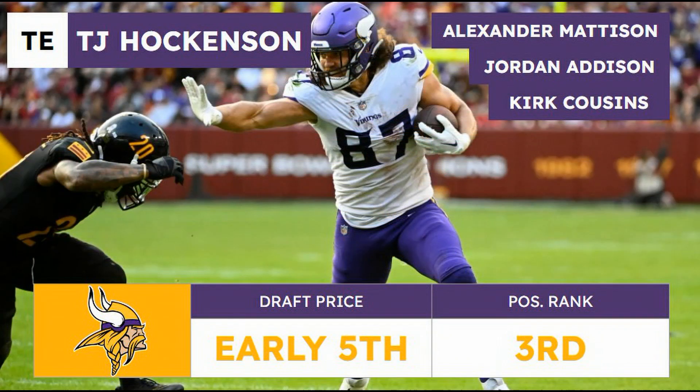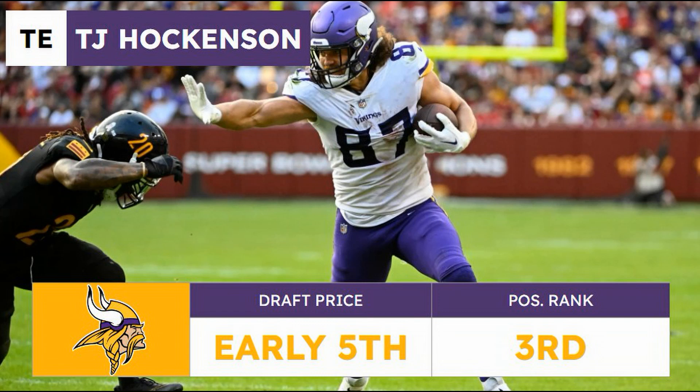We're going to finish off at the tight end position with T.J. Hockenson — the tight end two or three of last year. You could consider Alexander Mattison, Jordan Addison — a guy I've been high on all offseason — but with how the challenge is laid out, it made the most sense to go with the best tight end in the division. Kirk Cousins, K.J. Osborn — all guys with value on this Minnesota team. In seven games with the Lions last year before the trade deadline, Hockenson was averaging six targets a game with 26 total receptions. After he was traded to his division foe, the Minnesota Vikings, his numbers jumped — he averaged eight and a half targets a game and had 60 receptions in the final ten games of the year.